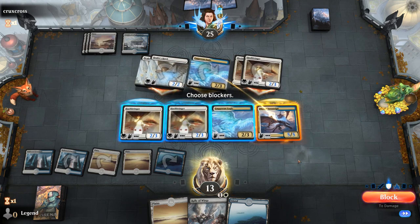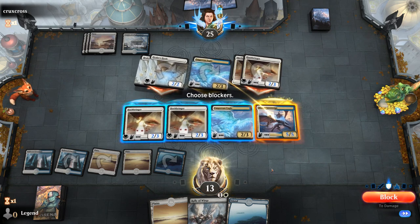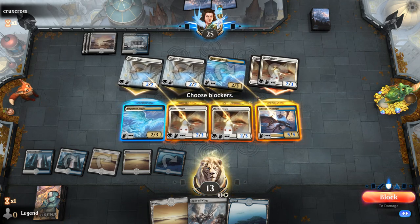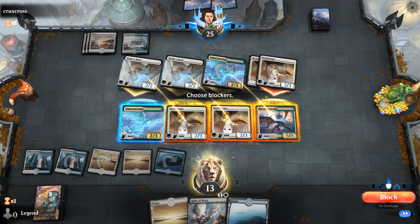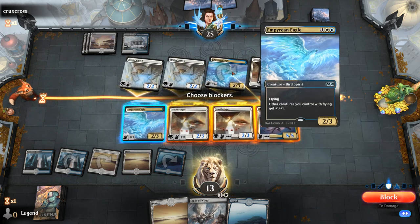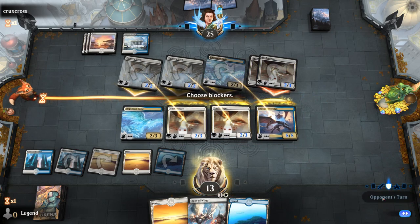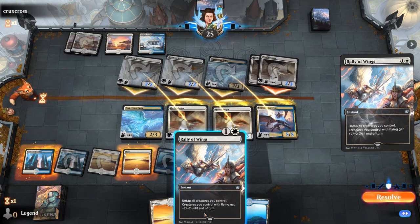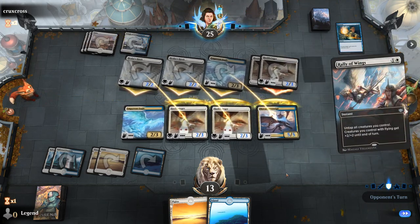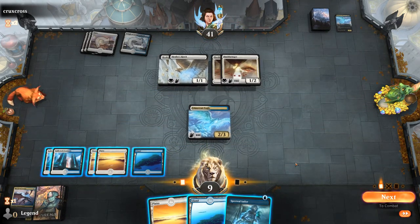If I block like this — double Rally still kills me, so I have to make some blocks. If they double Rally now I would take 12 damage, gain 8, and the Eagle still dies. Opponent plays Quench — that was unexpected. I lose my Sovereign, they lose their Eagle, and the game goes on.